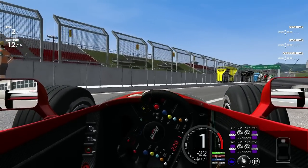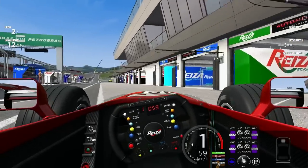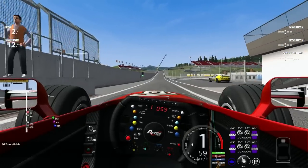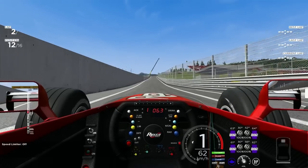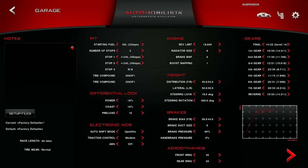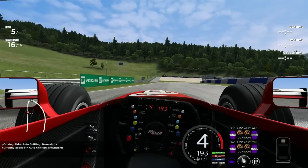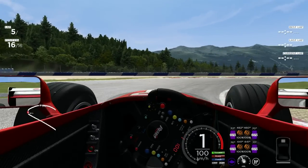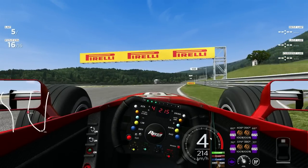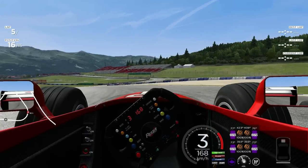I've got automatic transmission. You know what, I don't even want to play with the setup right now. This is what Codemasters needs. For whatever reason, I can't seem to shake this auto gears thing. It's either auto shifting up or it's auto shifting down. I'm trying to press F7 to get rid of it but for the life of me guys, I can't fix it, I can't get rid of it.